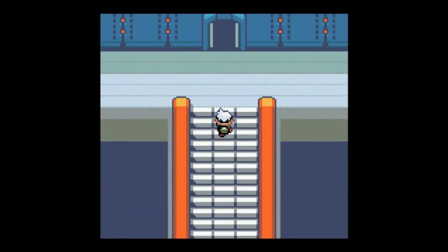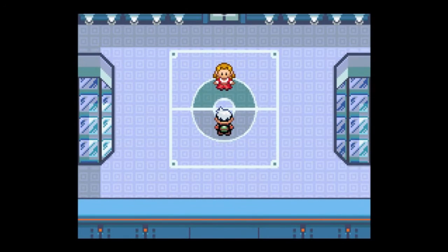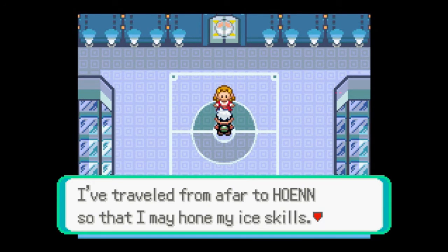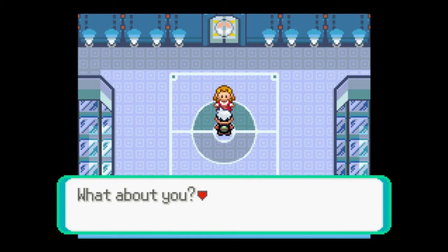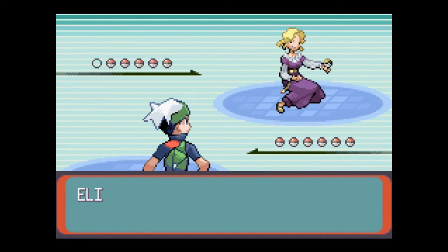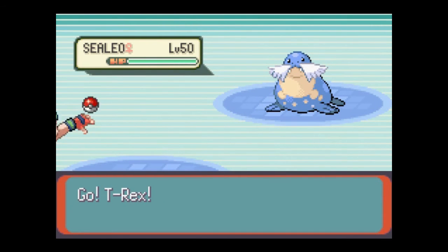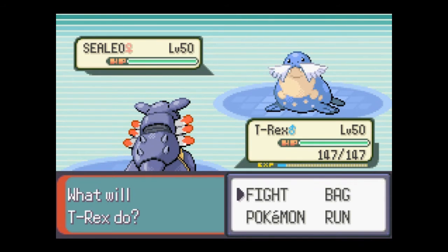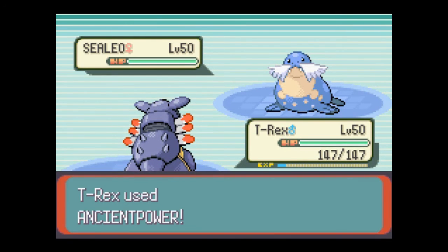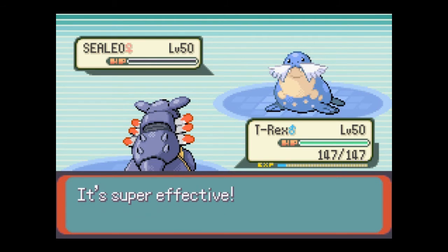This one might be a little bit tricky. This is an Ice gym, that's why I switched T-Rex to the front because he has Ancient Power. She's using Sealeo, level 50. Moves: Encore, Ice Ball, Hail, and Body Slam. This thing's part Water, part Ice, so Fire moves won't do anything against it. That's why I had T-Rex out front — super effective with its Rock type move. Next, let's send out Walrein, level 53. Moves: Surf, Body Slam, Ice Beam, and Sheer Cold. Sheer Cold is an insta-kill move, so I'll be very, very careful. I'm gonna send out Gutsman because it goes nicely off its Fighting type, I think.